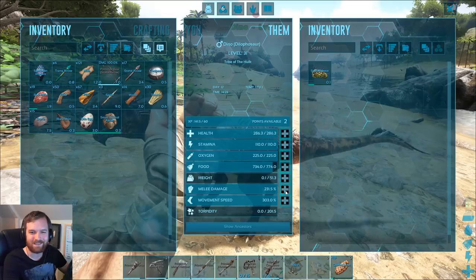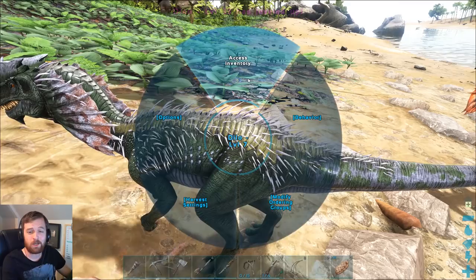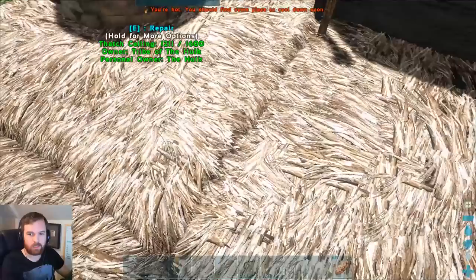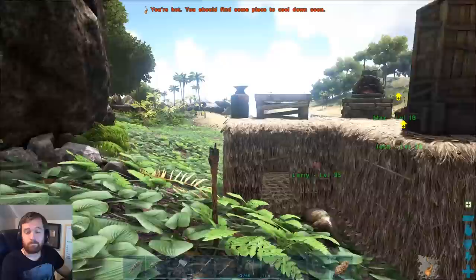There you go — have some of that. Why don't you have some melee damage? Wow, three levels up — that's crazy. These two actually made the egg together. That is so cool — I'm so happy with that, I really am. You have no idea how happy I am. That's incredible.